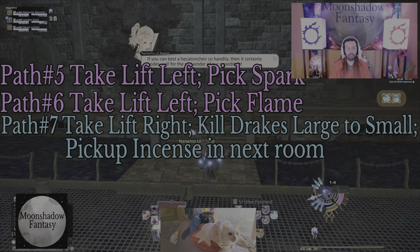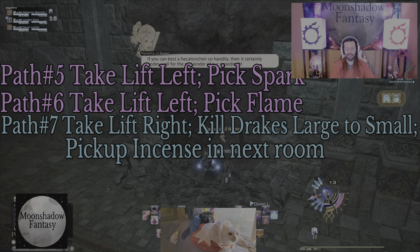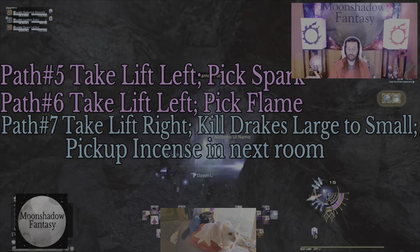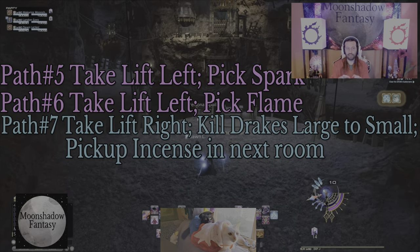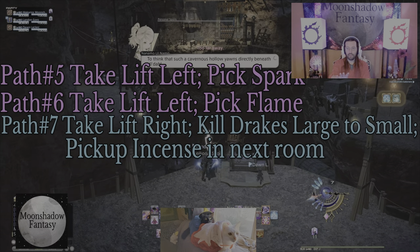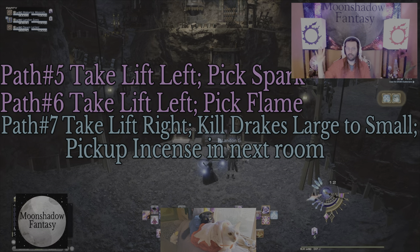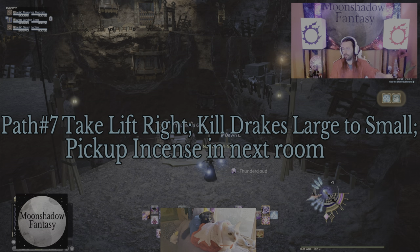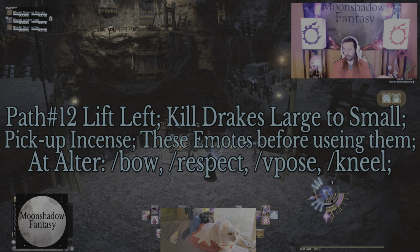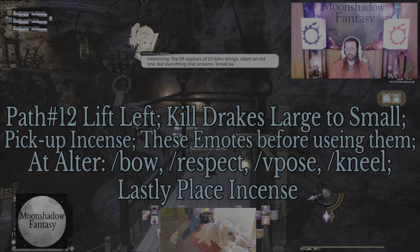These are your last four paths for the door on the right. You've probably guessed by now that we skipped some paths in order from one through twelve — if we did it in strict order it'd get really confusing, because every door has its own specific areas for paths. Once you get to this part, you're going to click on the lever and it will ask you if you want to go left or right — all for the door on the right. If you click the left path, you'll go all the way to the end, and the statue will ask you to pick spark or flame. Spark is path number five, flame is path number six.